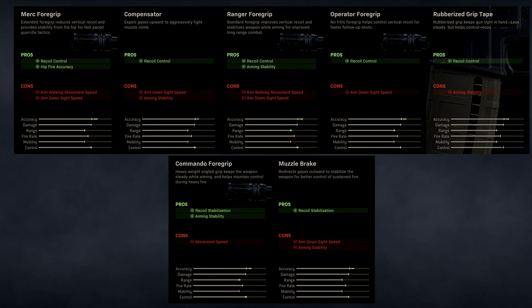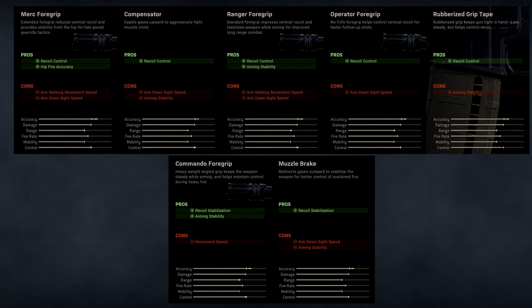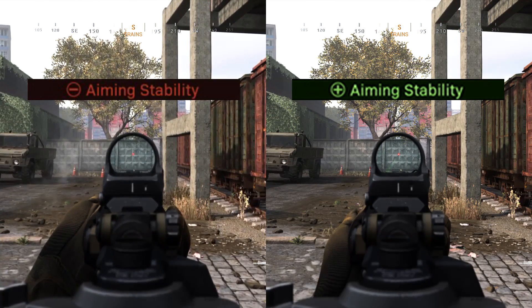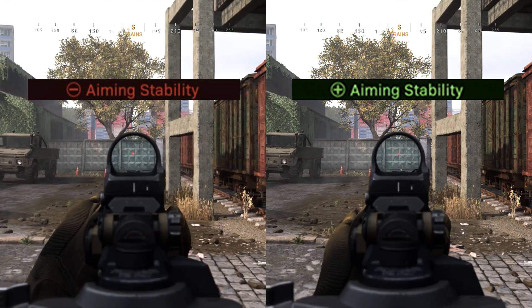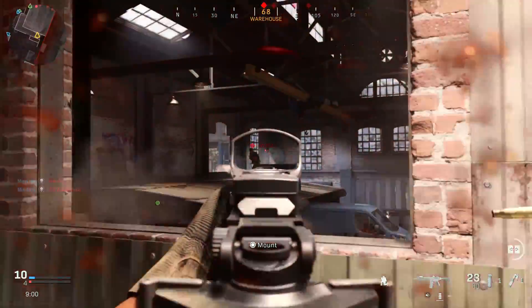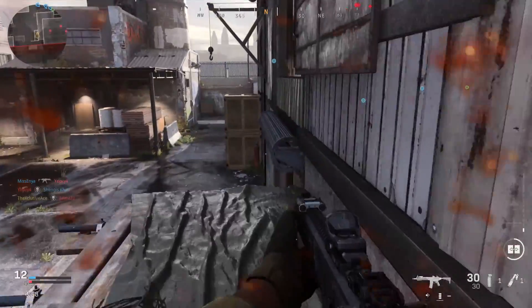Looking at these attachments in the menus, there are two different effects that directly impact your recoil: recoil stabilization and recoil control — and they are different. Also worth noting: aiming stability has no impact on your actual recoil. All it does is reduce your idle sway, meaning when you're aiming down sights without firing, your gun sways slightly. Aiming stability affects first shot accuracy but not actual recoil, so I won't be covering it further.